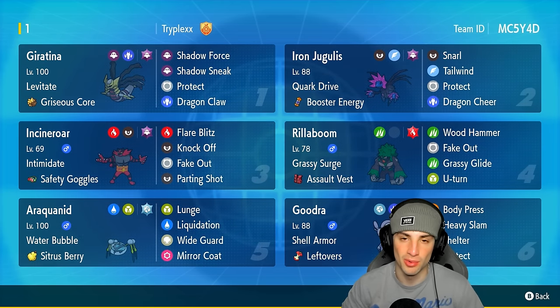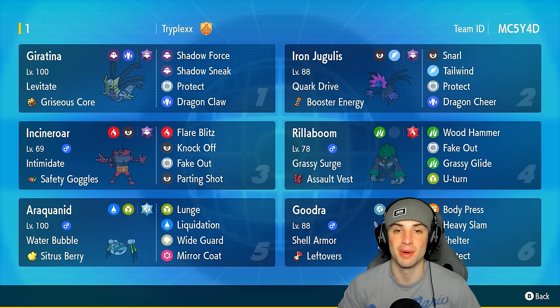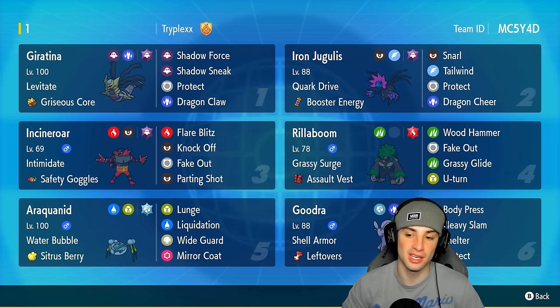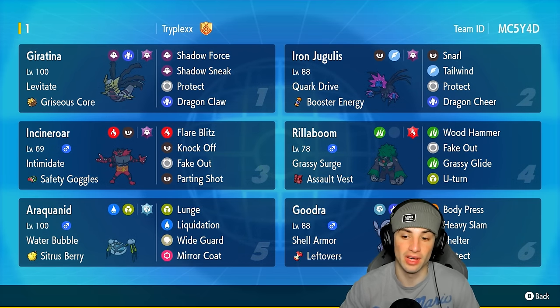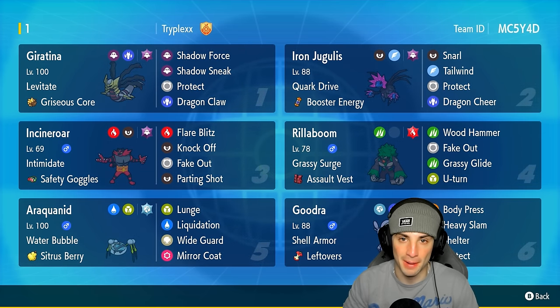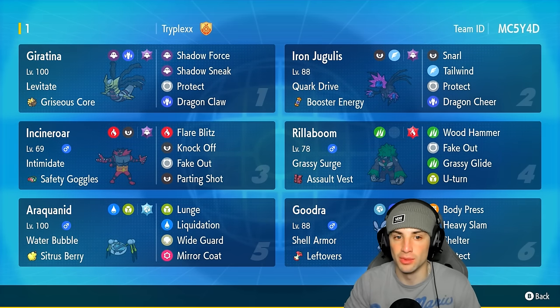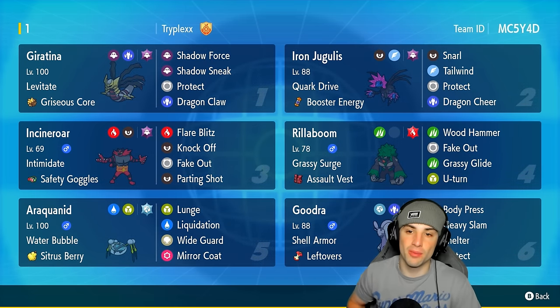It's got the Water Tera type, Shell Armor as its ability so it cannot be hit by critical hits, Leftovers as its item, then Iron Defense, Body Press, Heavy Slam, and Protect for our fourth and final move. So if we're going up against a big physical attacking team, Goodra is going to be our go-to Pokemon. Our restricted Pokemon on today's team is Giratina with Levitate and a Griseous Core as item, giving it a nice damage boost on Ghost and Dragon moves. It's got the Ghost Tera type for a damage boost, with Shadow Force, Shadow Sneak, Protect, and Dragon Claw.